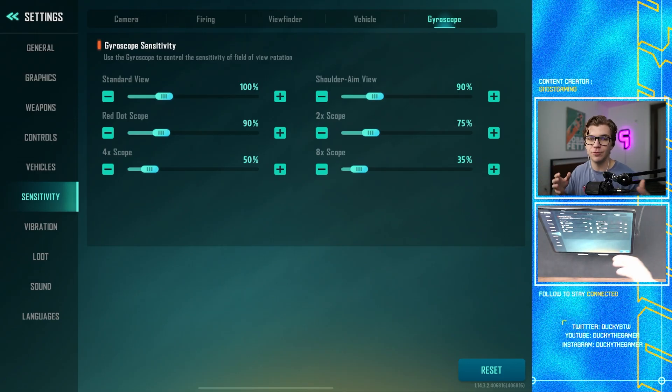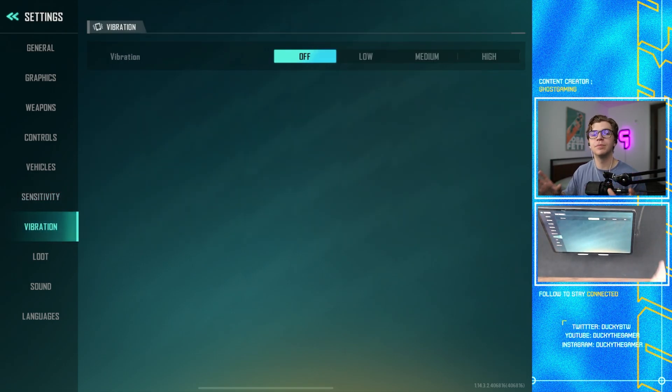Whenever you change a sensitivity in one mode, make sure to change it in the other. The other three sensitivity options — gyroscope — I don't have recommendations since I don't use it personally. For vibration, please have it turned off. It will mess up your aim in the long run because if your phone is vibrating while you're shooting, it's harder to concentrate and you can miss shots.